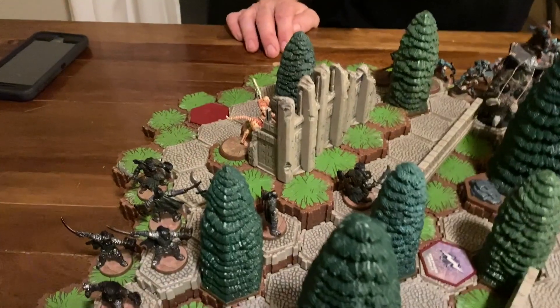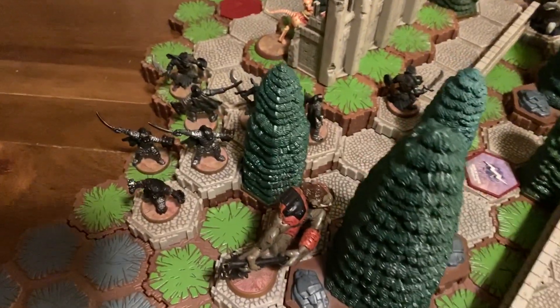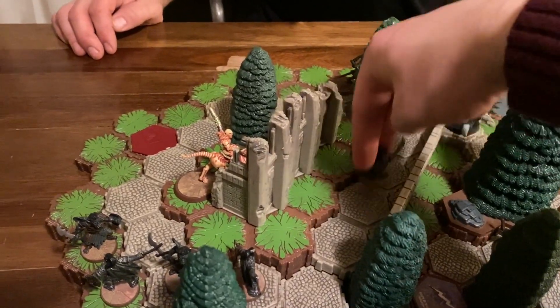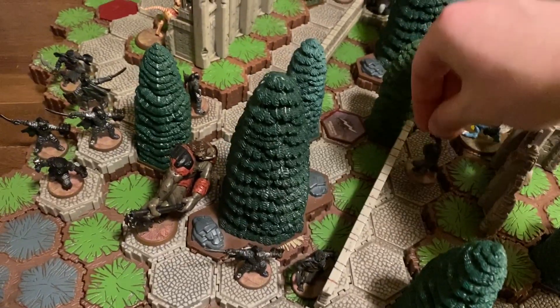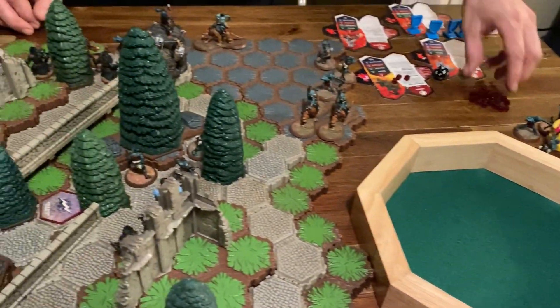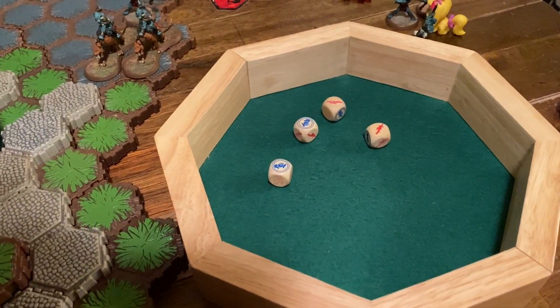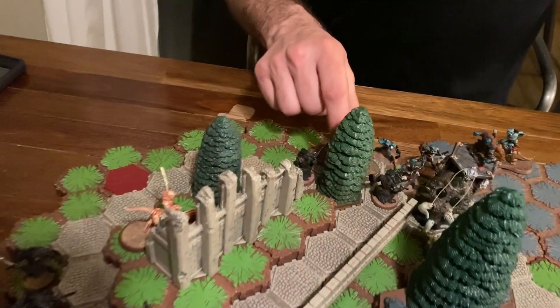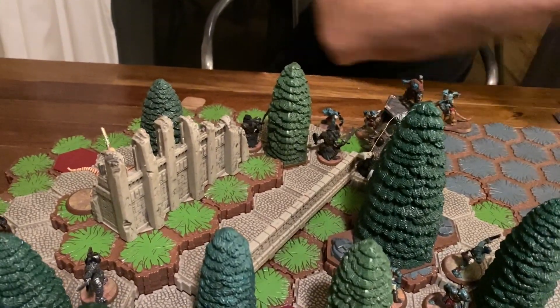Turn three: moving the Warhulk. He did not end next to anybody so I don't have to roll to kill my own guys, which is nice. We're going to smack the Ice Troll Berserker to start — rolled three, he's got defense two, so two wounds. Now let's attack the Swag Rider for two — got him. And then this guy is going to attack down on the Arrow Grut for two — that's an insta-kill. That's my turn.